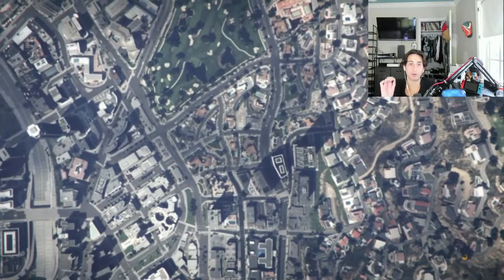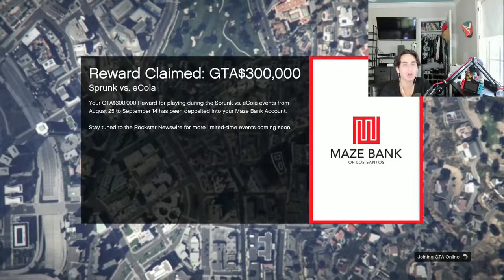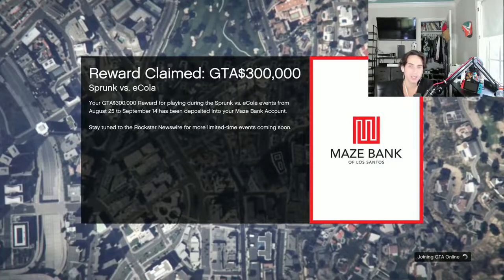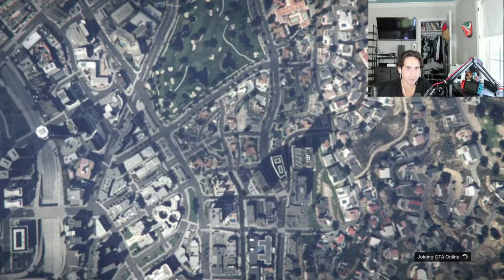If you don't own a Sand King, you can buy one for 45K off Southern San Andreas Super Autos, or you can get lucky and find one off the street. Those are your options. You need a Sand King for the next step of the glitch. I already own one, so I'm going to call in my old one.